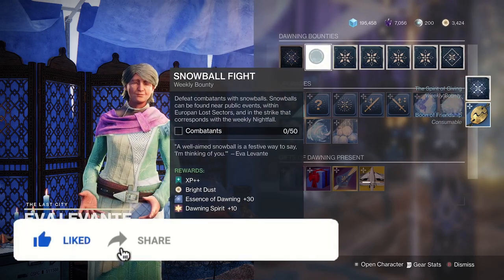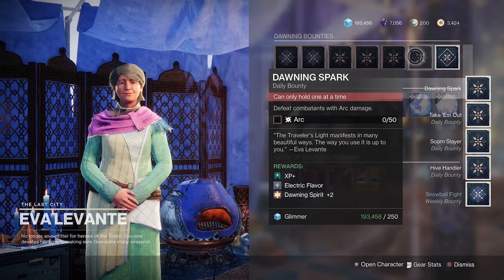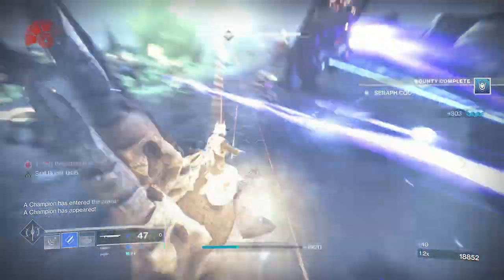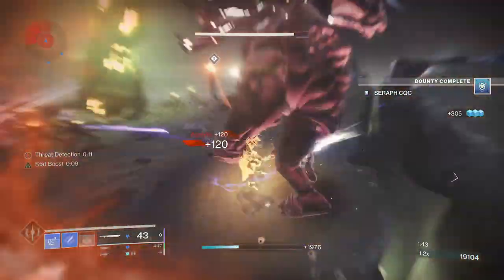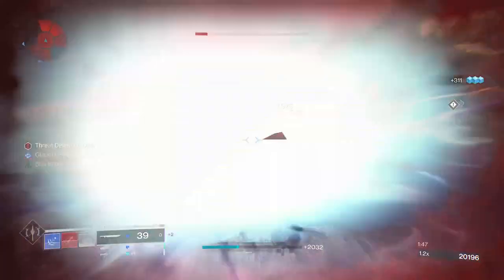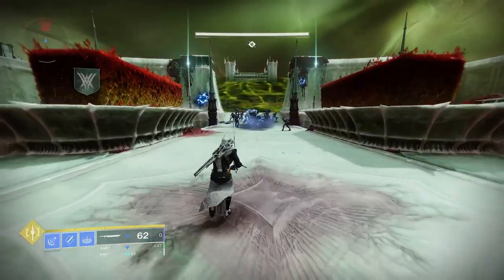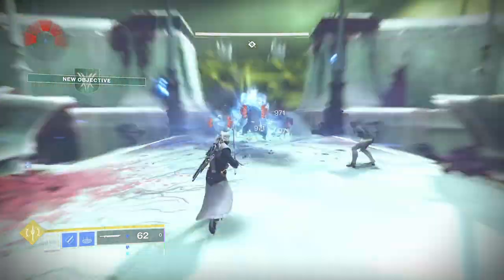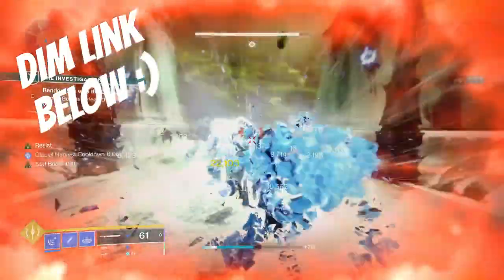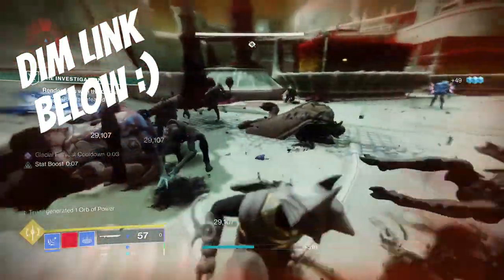So this Dawning origin trait would tie in nicely as a quick, efficient farming method of getting red borders as quickly as possible during this limited time event — even if it's the dreaded 5 patterns required to craft each one. I might be way off the mark, but either way you'll definitely want to get yourself a Cold Steel sword regardless, and maybe even keep an eye out for the Hatchet 8 origin trait on the Cold Front too. Now make your farming for this Dawning event even faster with this end game stasis build that will get you into a festive frenzy.